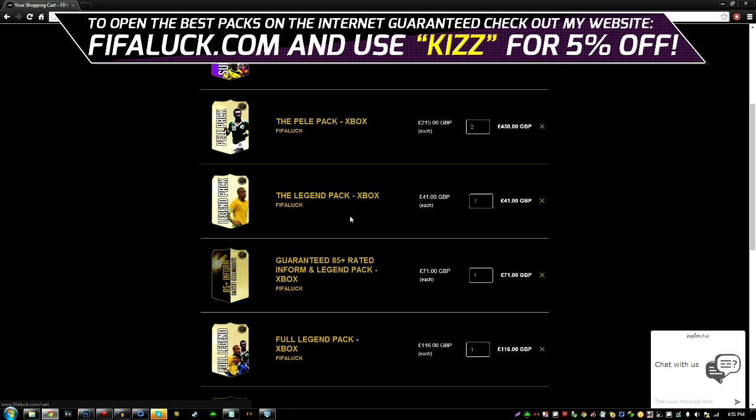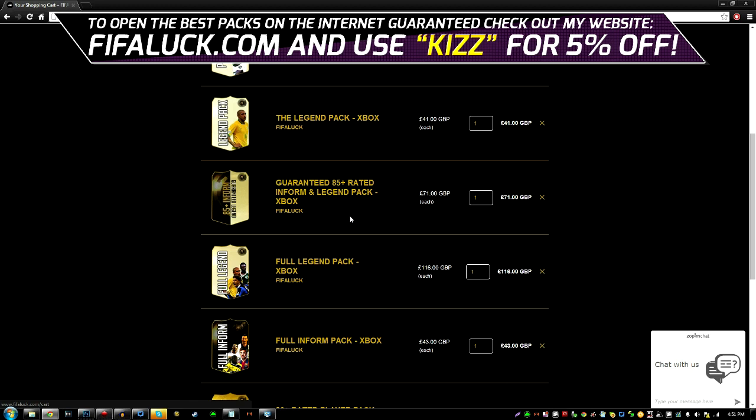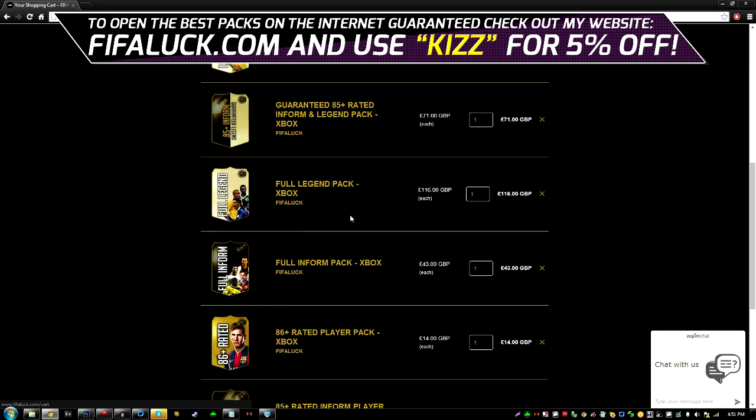The next pack is a legend pack. You get one legend and two random players. In those random players, you could get in forms and legends also. The next pack after that is a guaranteed 85 rated in form and legend pack — you get an 85 rated plus in form, a legend, and a random player, which could also be an in form or random legend. The next pack is called the full legend pack. In this pack you get three legends, which is crazy. So I'm going to be ordering one of these as well.